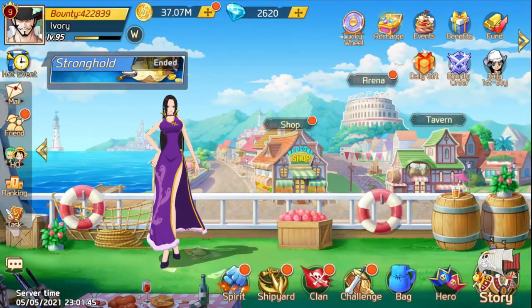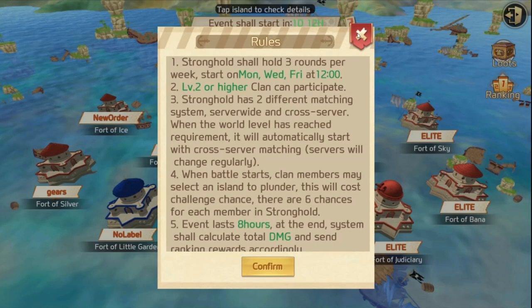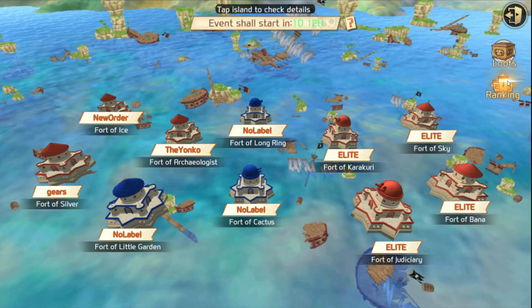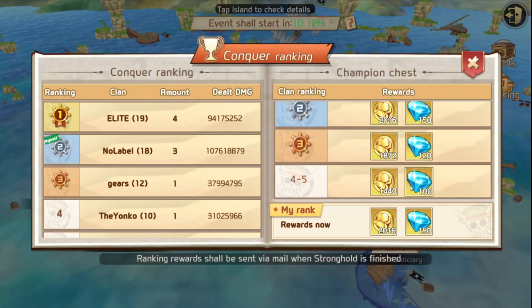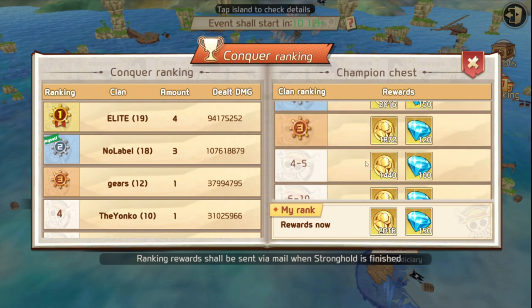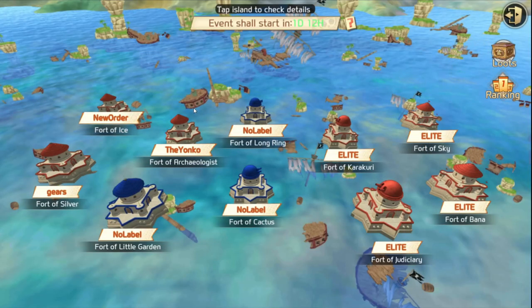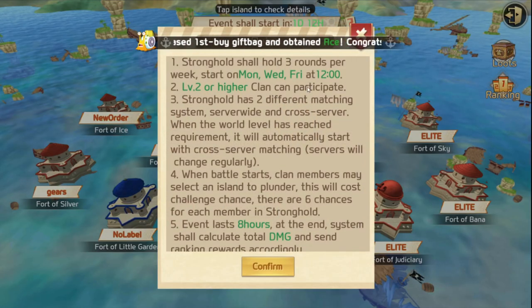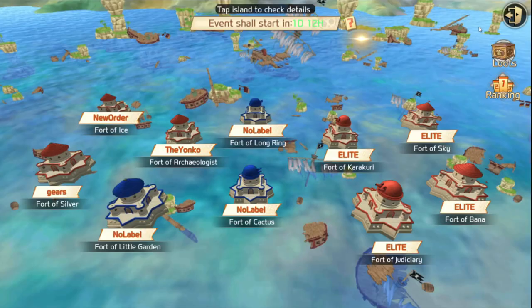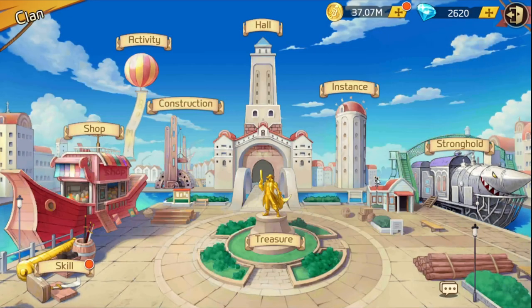Another way to get gems is through stronghold, which is basically about being in a strong guild or clan. Once you hit level 40 this unlocks, and based on your clan's ranking you get good rewards. Every server usually has three to five really strong clans, so get into one for clan instances and the gems. Remember, this event isn't every 24 hours — it runs on Monday, Wednesday, and Friday.